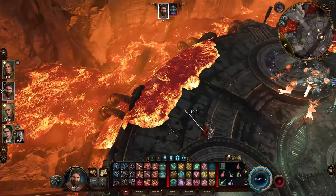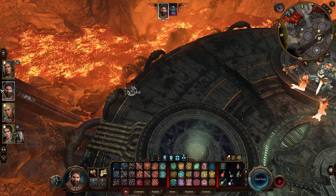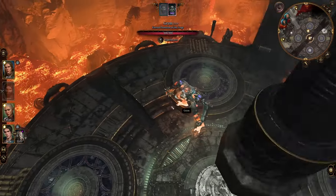The lava's going to go away. Then you're going to go down towards this edge over here — somewhere over here. You might want to go a little bit farther down so he can't reach you. End your turn. He's going to come towards you, but he's still not going to be able to reach you yet.